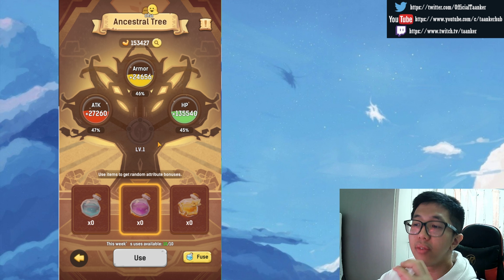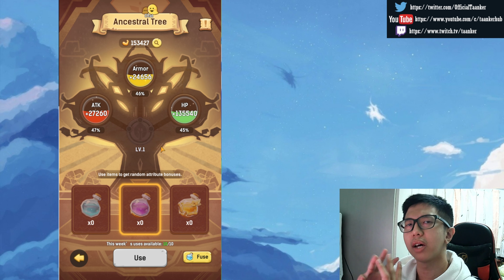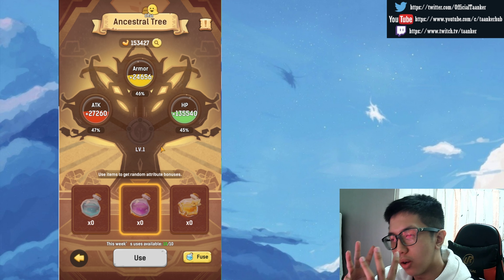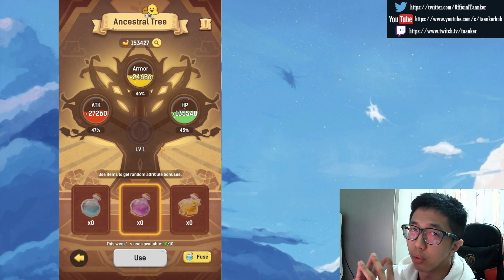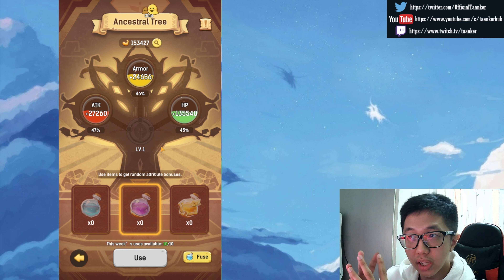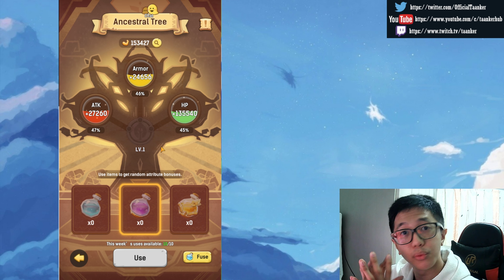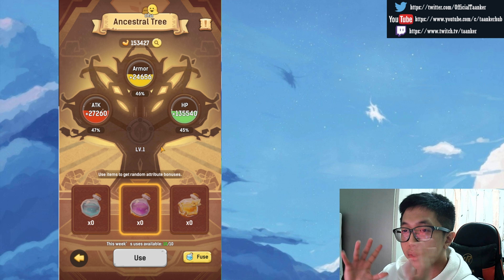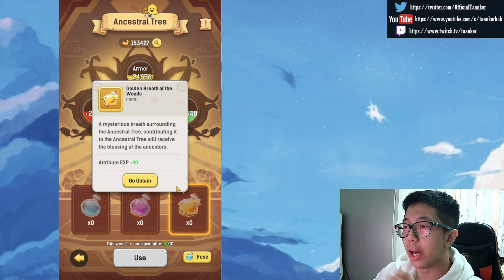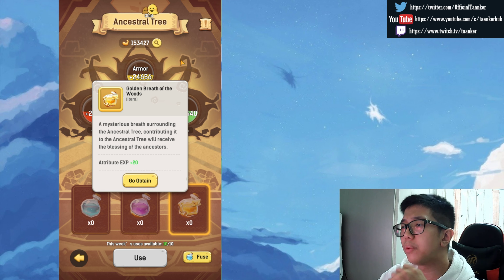If you have more purple, then use purple that week. Remember, every single week you can only use 10 of them. So the most simple step is to use 10 of whichever type you have the most of. I won't make a full list right now, but in my next video I'll make a more detailed explanation of the Ancestral Tree — this is just the basic guide.